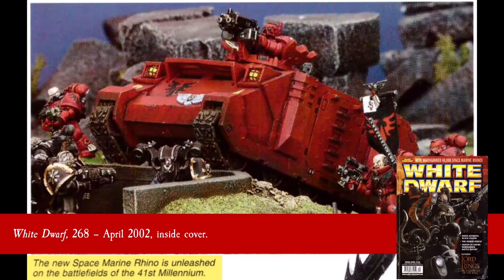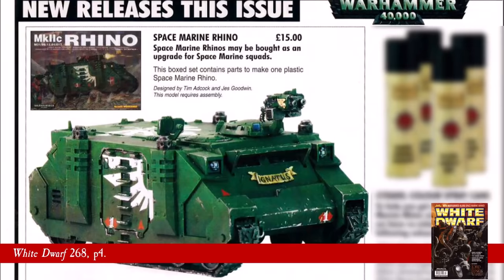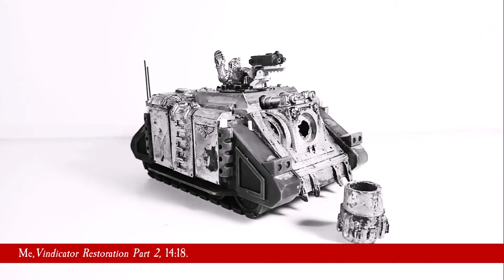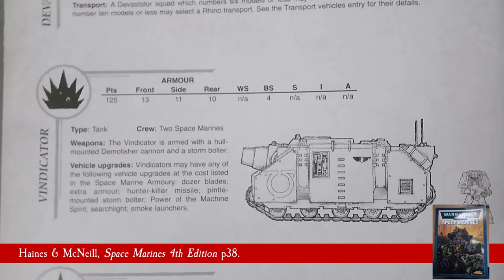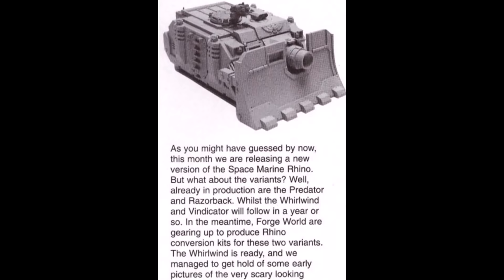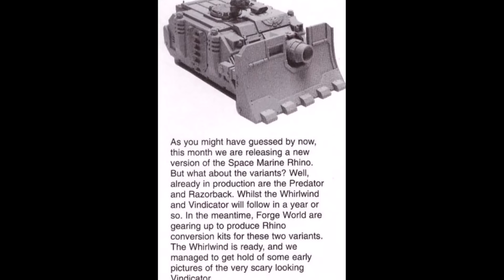Then, in April of 2002, the Mk2 Rhino was released. Suddenly, the side skirt kit was no longer compatible, though it was not immediately discontinued like it would be today. Upon the release of the Mk2 Rhino, a lot of the Rhino chassis-based Space Marine vehicles were still metal upgrades to the Mk1 kit, and it would be a while until plastic versions were released for the Mk2. Forgeworld stepped in to fill the gap, producing resin upgrades for tanks such as the Vindicator and the Whirlwind, as well as new Mk2 Rhino compatible upgrade kits such as a new dozer blade, because the Mk2 kit did not include one.